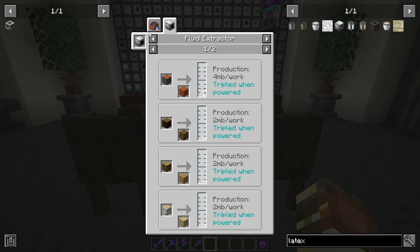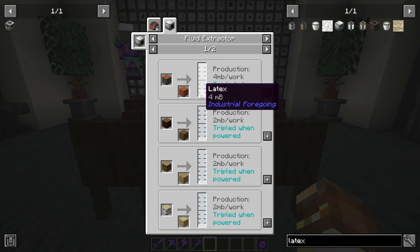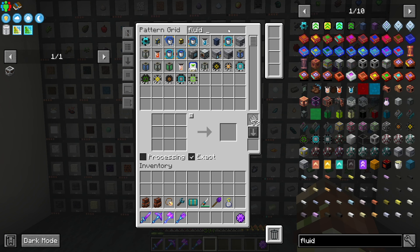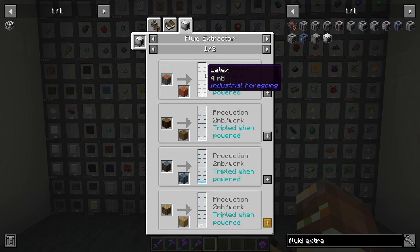Latex is one of the few things that we actually can't make using a bee, which is almost a little bit relieving. That just means we can use all the latex we produce to send into machines and don't have to convert any of it into actual plastic. To start off, we have to get to something called the fluid extractors. The fluid extractors basically take latex out of tree logs. Depending on which log you're using, it will provide more amounts of latex. Using acacia logs, they provide four millibuckets per work cycle versus other logs which only produce two.